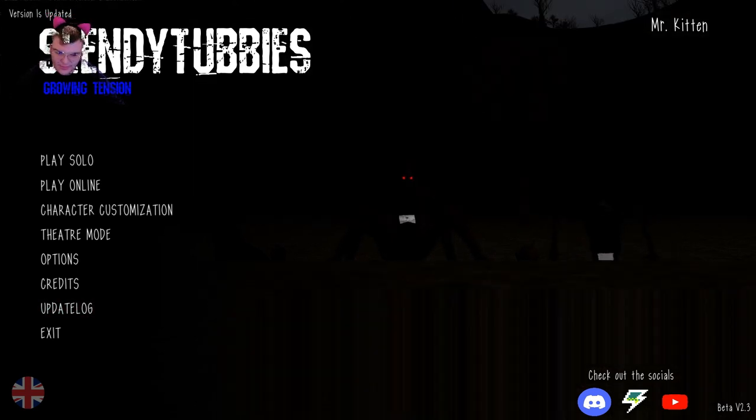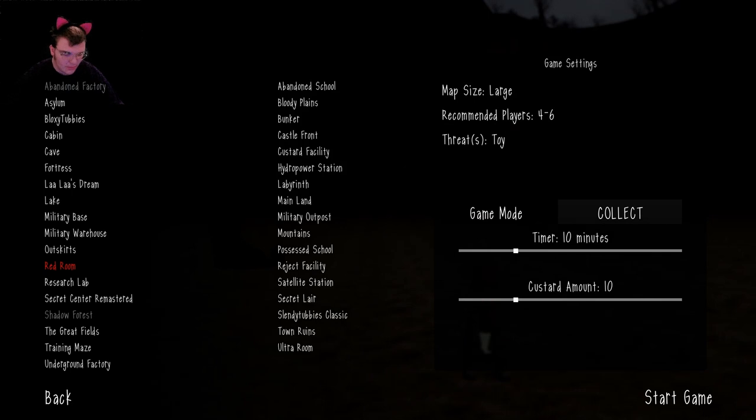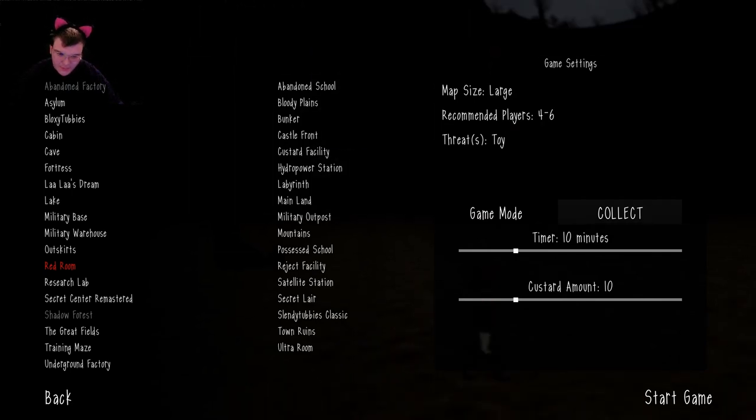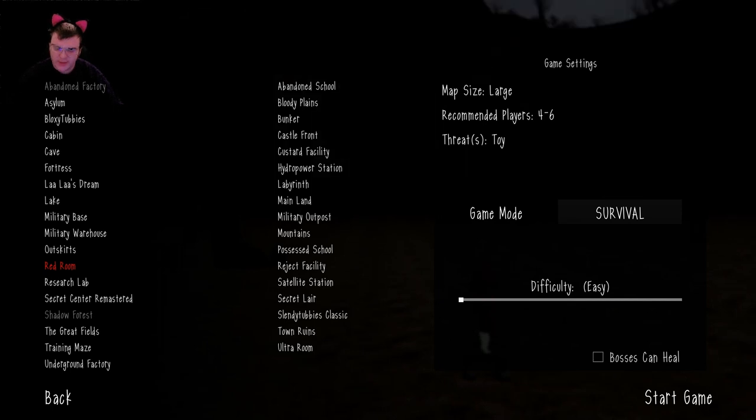Alright, we have these three but we're not going to focus on them. We are going to focus on Red Room — it's right underneath it. We're going to finish this up on survival where the threat is Toy, and we're going to have a fun time. This is probably going to be easy, although I did read your comments and the final boss is really hard, you guys are saying, so I have to be pretty wary. Let's get this Red Room out of the way.